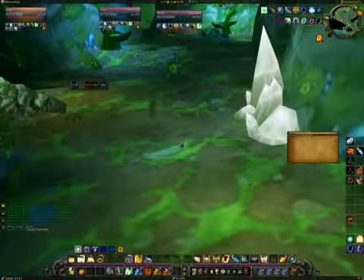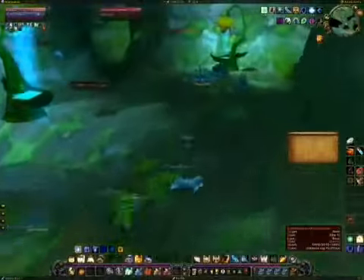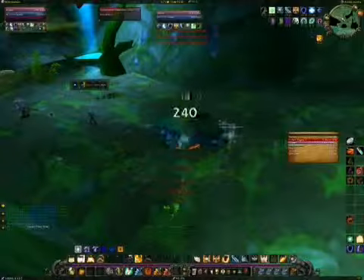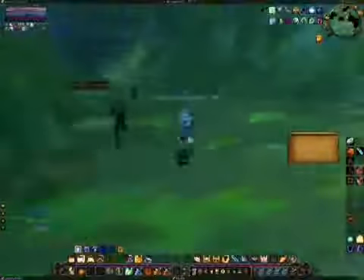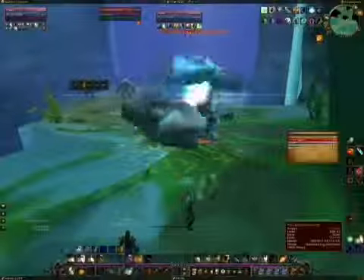Now just going to clear the trash up to the last boss, which is the princess. There's about six or seven more trash packs to go and then we'll be at the boss. First we've got all these rock elementals on the bridge — just killing them off one pack at a time.